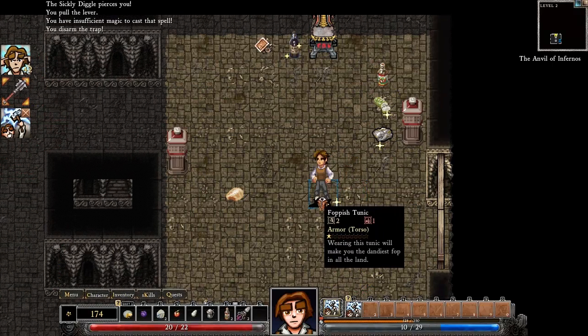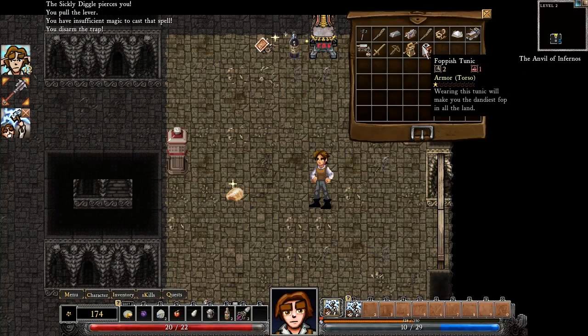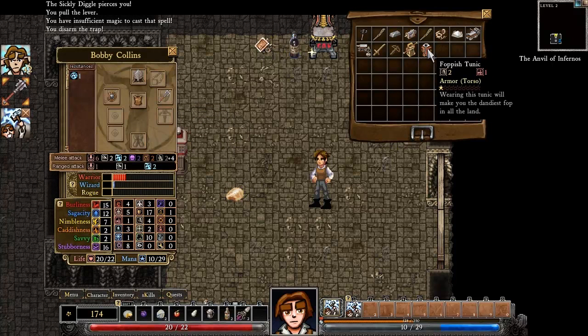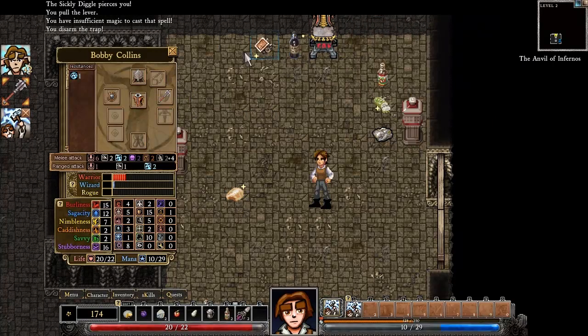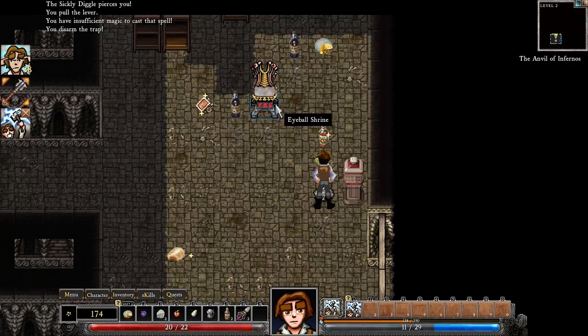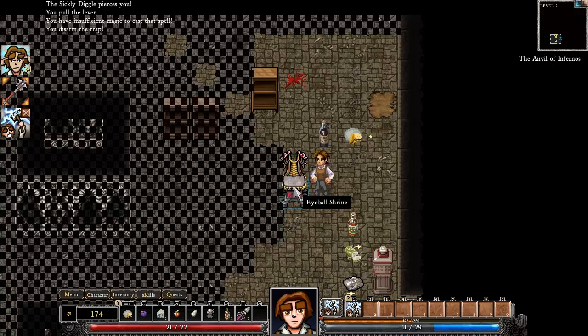Look at this armor — it's a Foppish Tunic. You have to be careful what you put on. I have a leather caress now. Wearing this tunic will make you the dandiest fop in all the land, which I cannot resist. Some armor will have an adverse effect on your magic capabilities. What is that? An eyeball shrine. As you can see, that dungeon is just loaded with goodies and things to play with — it gives me an eyeball.